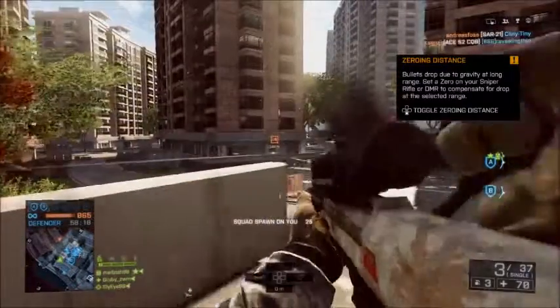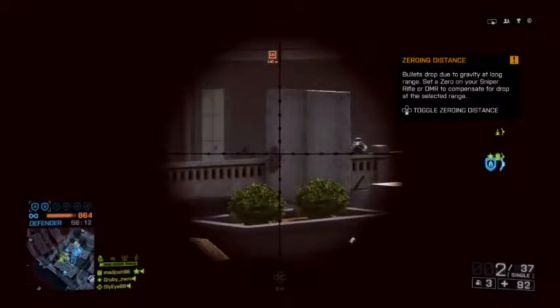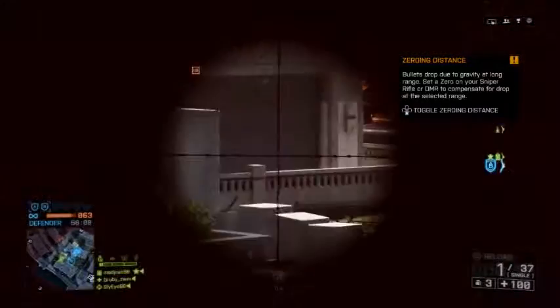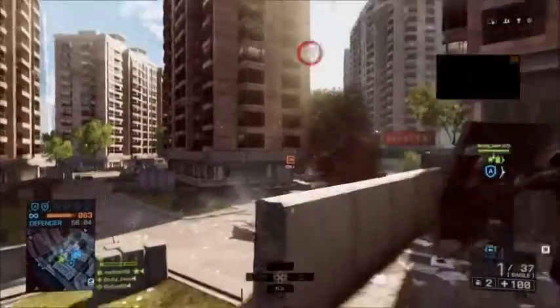Can't quite hit him — he keeps bobbing out and bobbing back in. Just can't hit him. Nearly. Nearly got him. Hit marker — the sniper's down. One-hit kill actually, from the AR. Another guy to the right.